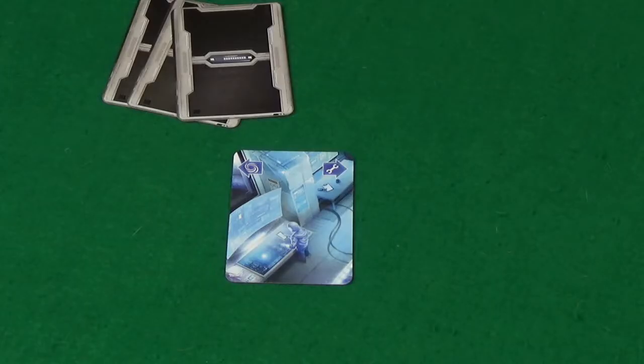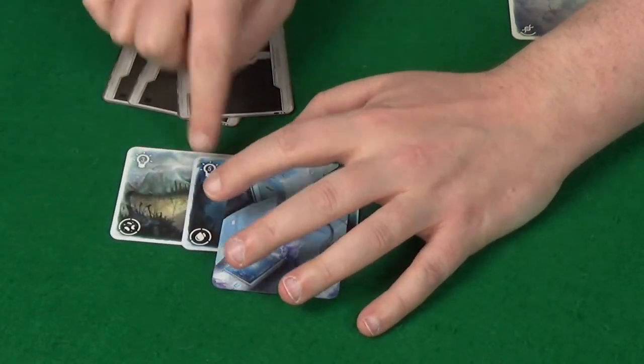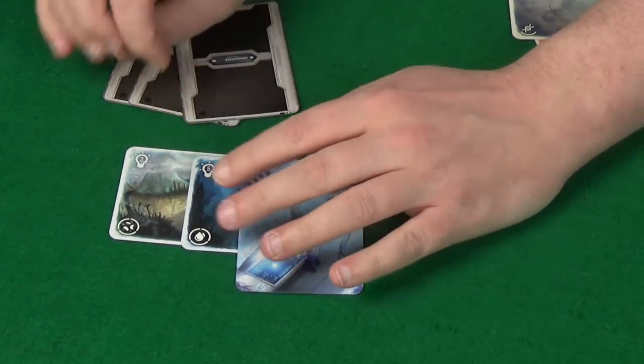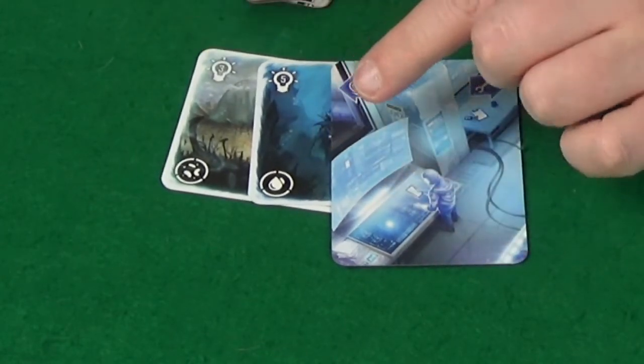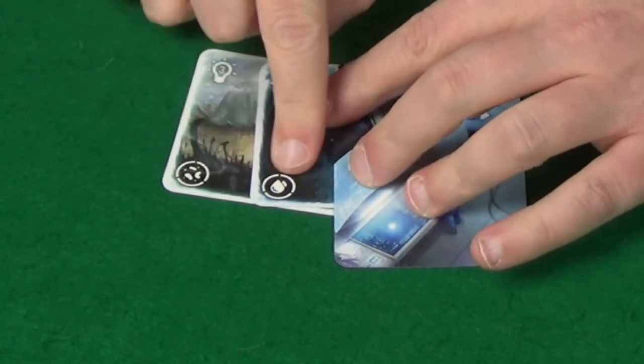The aim of the game is to have the most points at the end of the game. You'll get points in one of two ways, both of which revolve around collecting portal cards under your lab. You'll get points as denoted in the lightbulb — those are instant points those cards are worth. You'll also get points for set collection of the symbols shown on the cards.